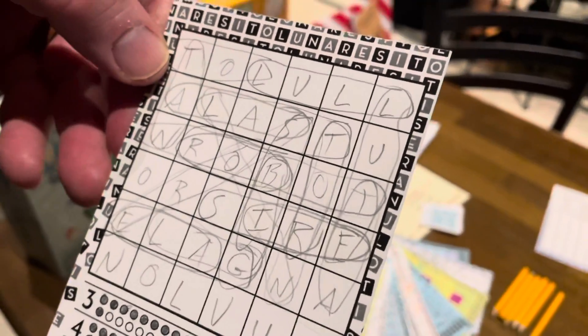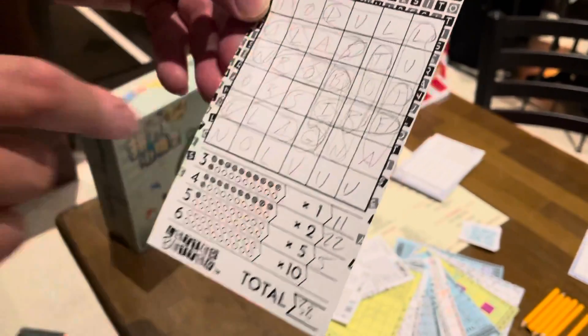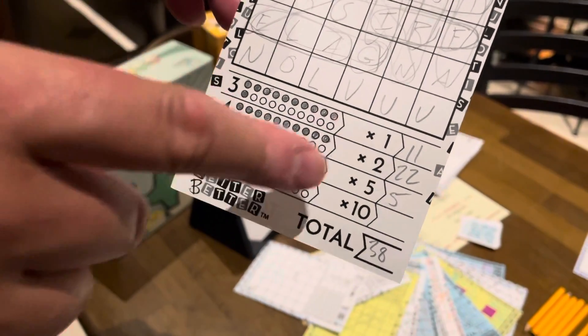The game is probably over in ten to fifteen minutes — it plays really quickly. There's even a wild side to the dice so the player rolling gets to choose what letter they want. So you don't have to be a great wordsmith to play it, but it goes really quickly. It's a fun, light game.